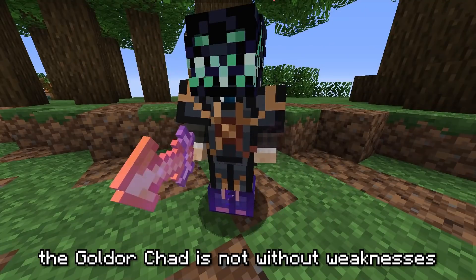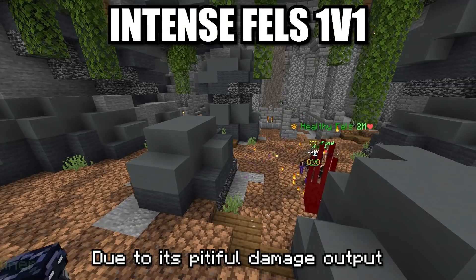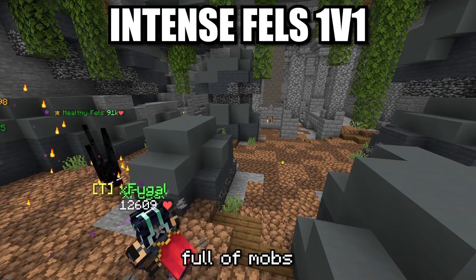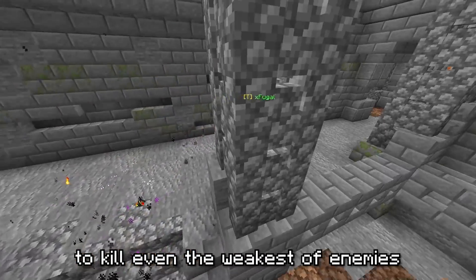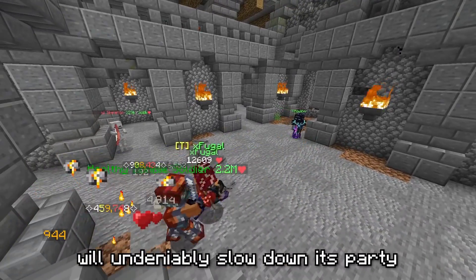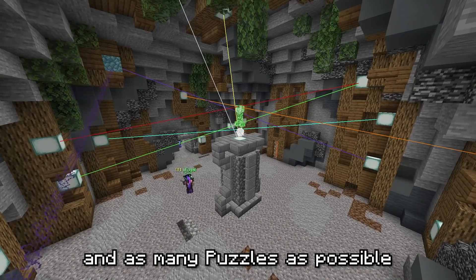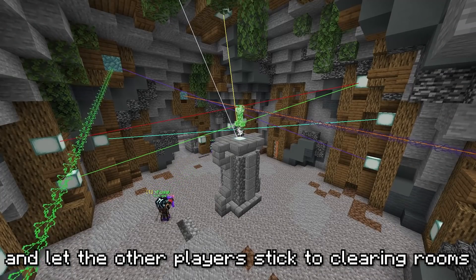But the Gold Door Shad is not without weaknesses. Due to its pitiful damage output, it takes incredibly long for it to clear rooms full of mobs. Between no area of effect weapons and taking multiple hits to kill even the weakest of enemies, the Gold Door Shad will undeniably slow down its party. This is why it is usually preferred for them to do trap room and as many puzzles as possible and let the other players stick to clearing rooms.